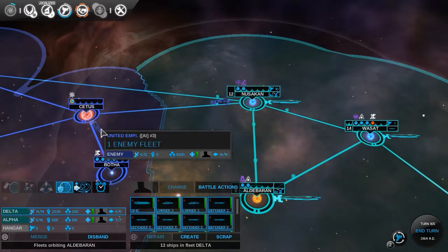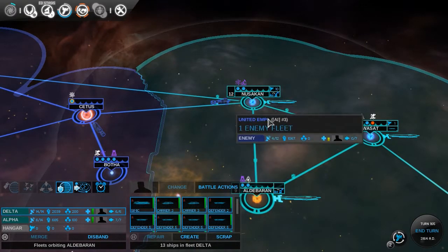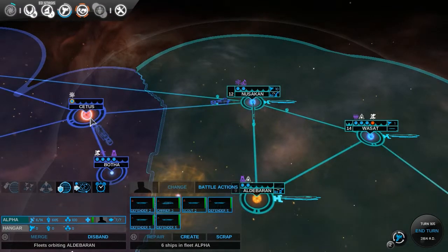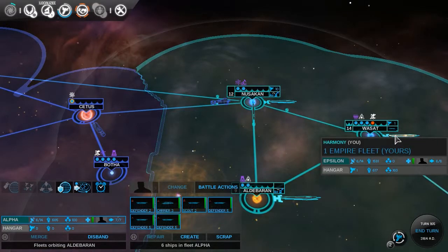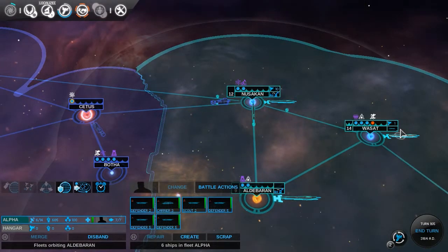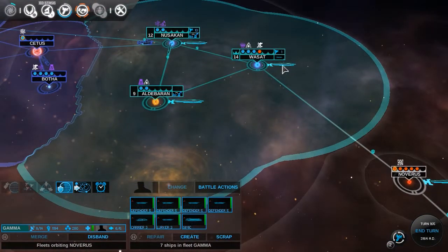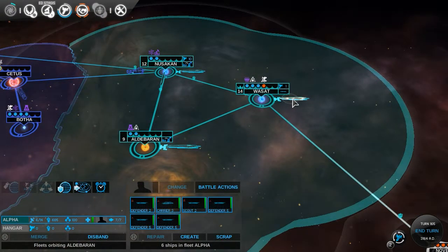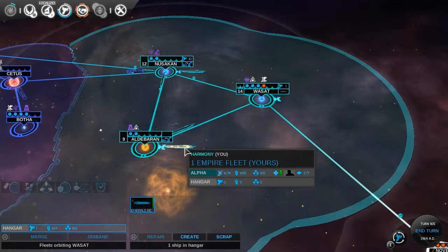I kind of want to send them here because what they're doing is pretty much trying to weaken this fleet and then send their invasion fleet over, which is right there. What fleet did this used to be? It was a Simic fleet pretty much. We'll go ahead and send this one over here and then merge it with Alpha fleet.